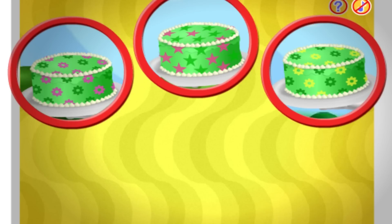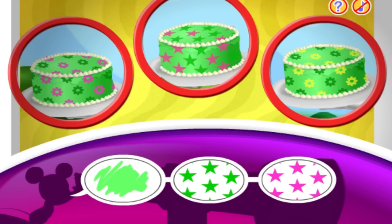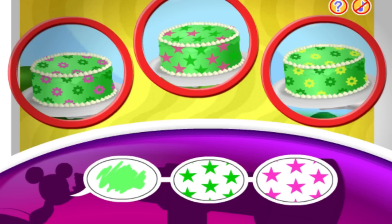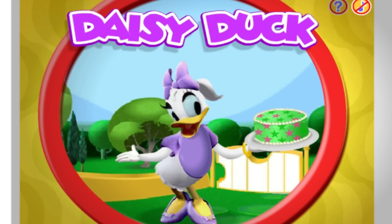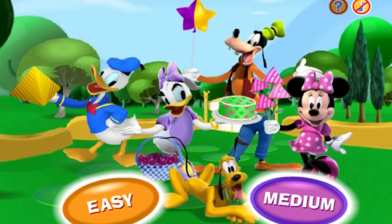Now I spot one, two, three cakes! Can you spot a cake that matches these clues? Green, with green stars and pink stars! You found it — Daisy is holding a green cake with green stars and pink stars! And it looks like she's on her way to the clubhouse with the whole gang! You're a first-rate Mouseka Spotter! If you want to play again, just click a level button!